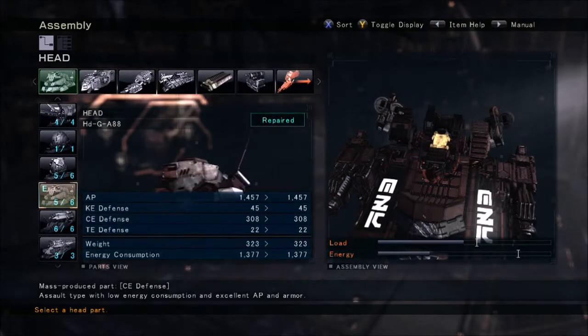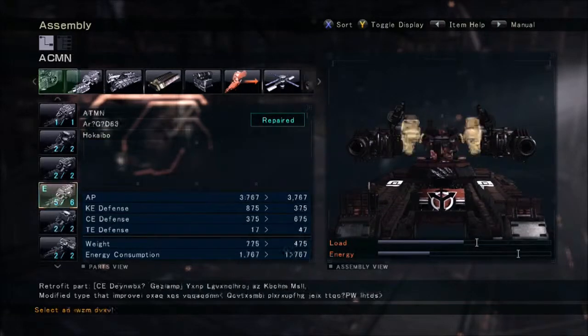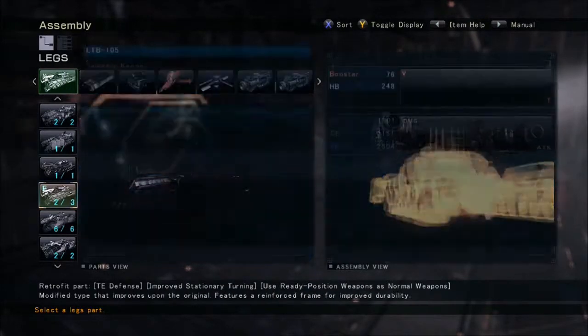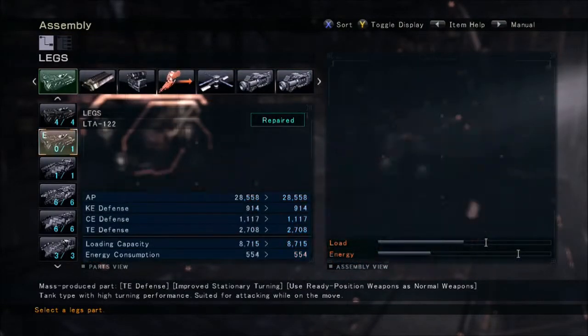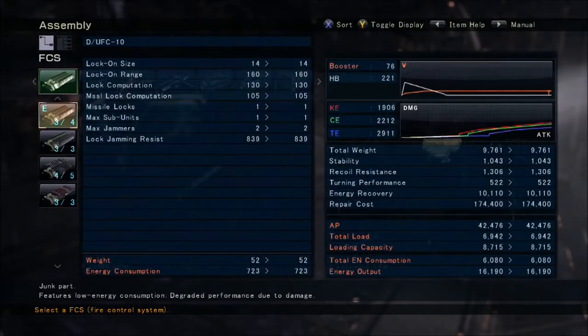First off, for the body: HDG A88 Roland Head, CB-309 Heikyobo Core, AR MW-48 Heikyobo Arms. I accidentally selected these for the legs — you might use the LTA-122 legs — and that will give you a good round of stats.